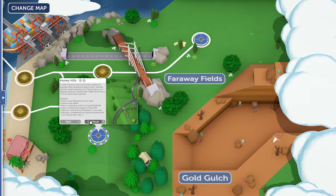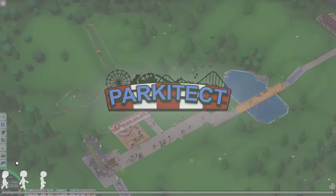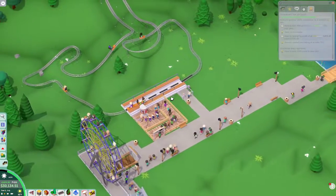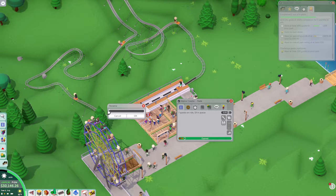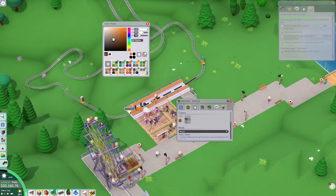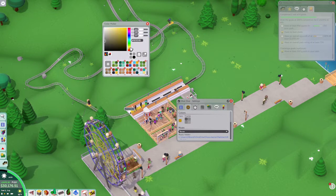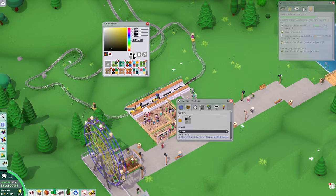Back to Honey Hills, back to our designing. We do not have a high enough profit. Let's rename this coaster — we're gonna do the Hive Dive. Yeah, cute, am I right? Let's make the cars like honey colored. There's like the colors of the tracks — let's make them like the stilts.